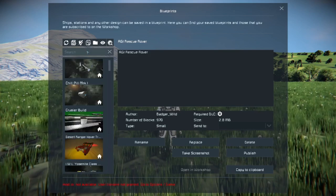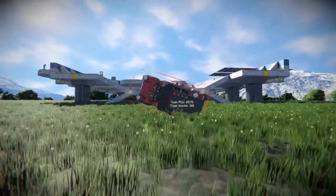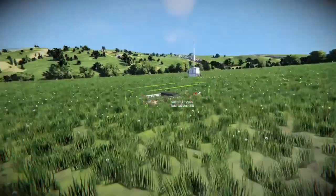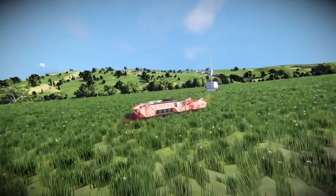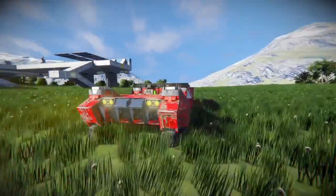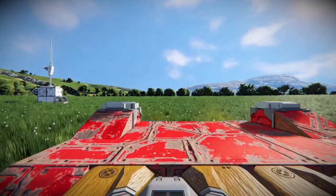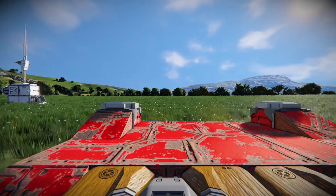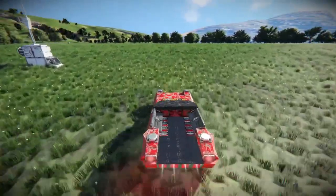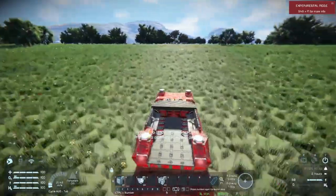The first thing we're going to do is pull out something interesting known as the Desert Raider — y'all have seen this bad boy in one of our older videos. We're going to use this hover truck here as our base. You can see it gets a moderate amount of speed, about 20, moves pretty good.